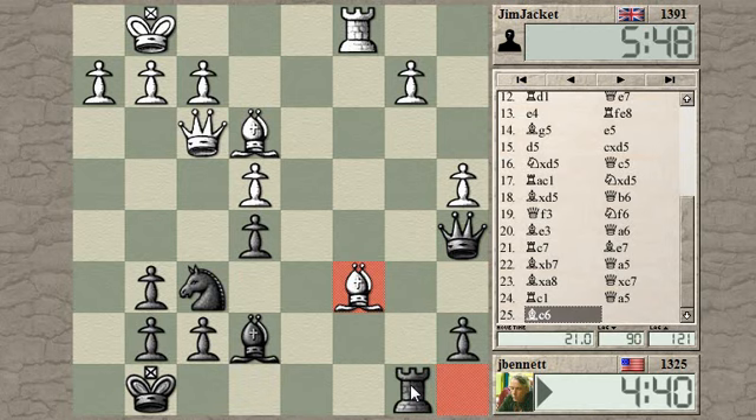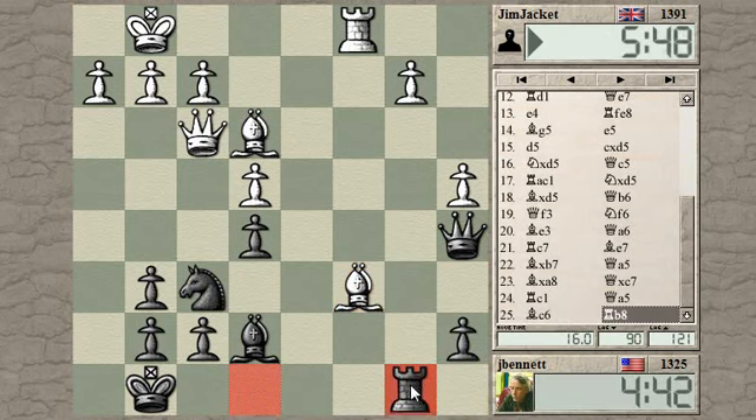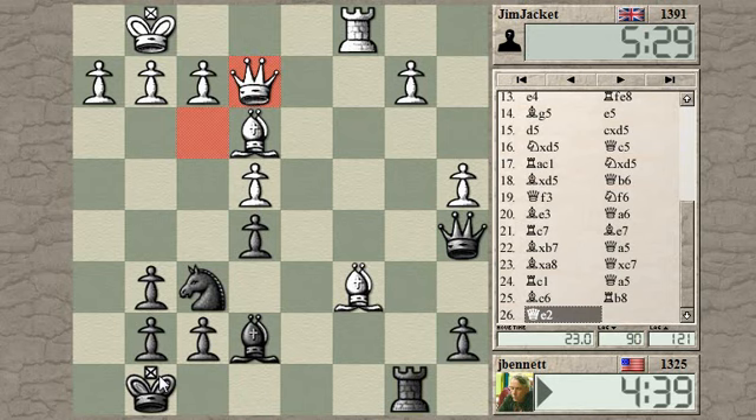I'm wondering which file I should go to — maybe this file. Hitting the b-pawn, although it's not clear if it'll be safe for me to take the b-pawn because my king is a bit precarious. Still, if I can take it, I will. He defended it anyway. So what's an idea here? Rook to b4 hits these two pawns — this one's defended, but that one would be hanging. He could play f3 to defend it.